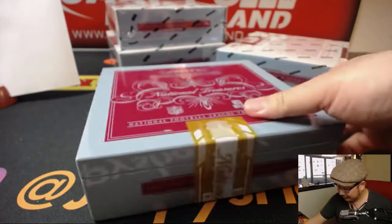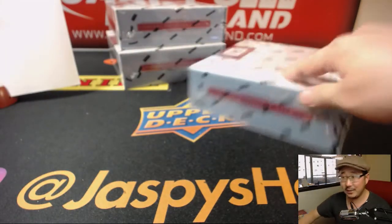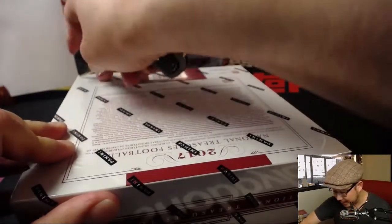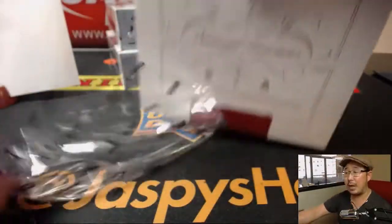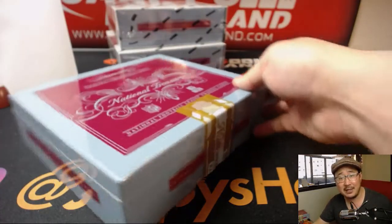Box one — that was only box one. Got random team breaks in the store right now, folks. JaspiesHobbyland.com. Be a perfect warmup to Flawless Football tomorrow, which you can preorder right now on JaspiesHobbyland.com.